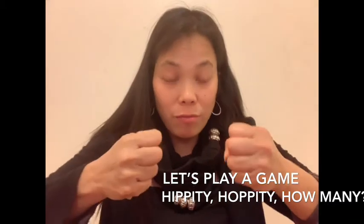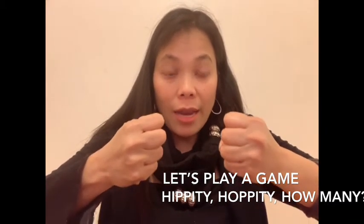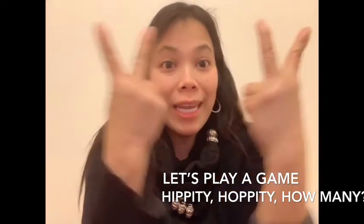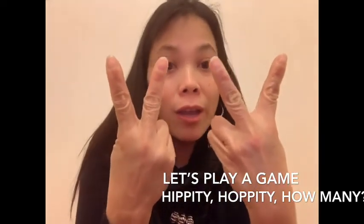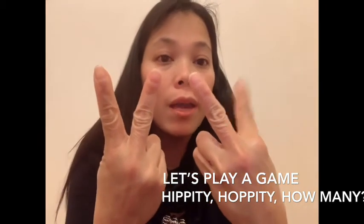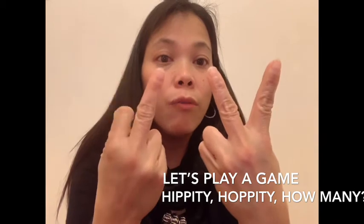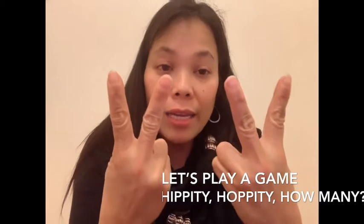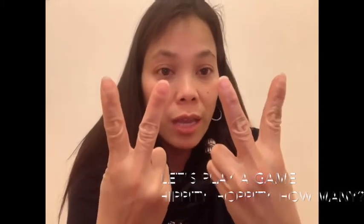It's my turn. I have two fists in front of my body and I'm gonna say Hippity Happity How Many. How many do I have? Let's count together. How many fingers do I have? One, two, three, four. That's right, I have four. Now I'm gonna write four in the air. This is how to write four in the air — one line to the right and another straight line. It's four.